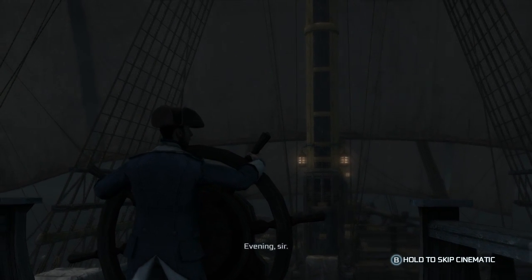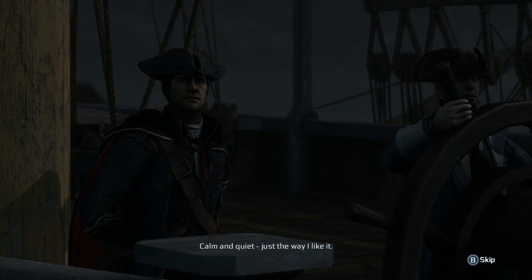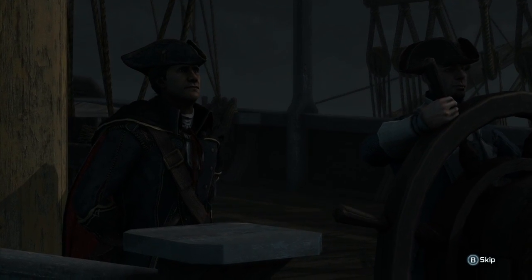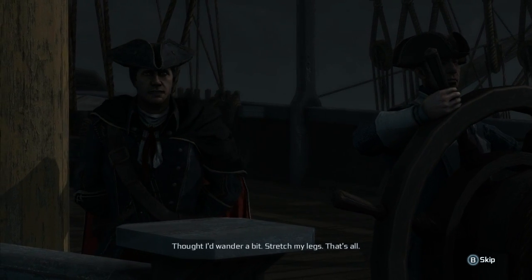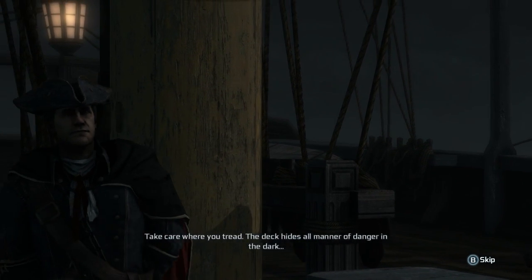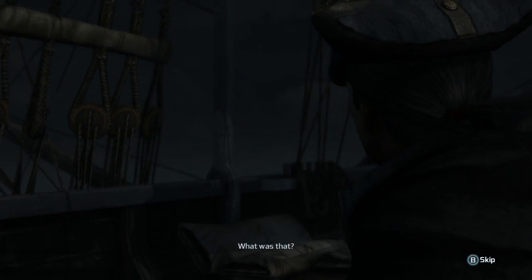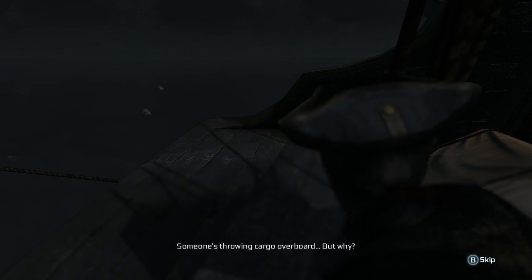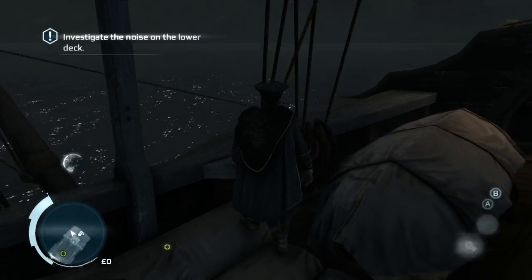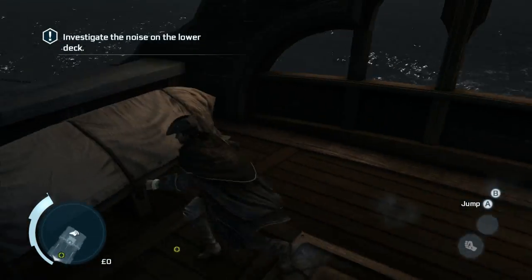Look for the clues at the stern. How are things? Calm and quiet, just the way I like it. What brings you topside? Thought I'd wander a bit, stretch my legs. Say, care where you tread - deck hides all manner of danger in the dark. What was that? They're throwing the fucking barrels off - someone's throwing cargo overboard! But why? Who would do that? Investigate the noise on the lower deck.